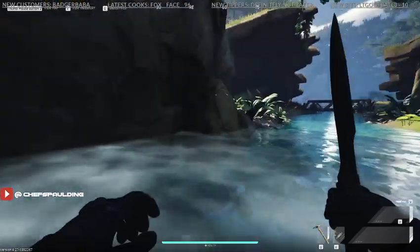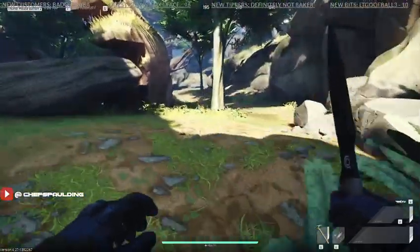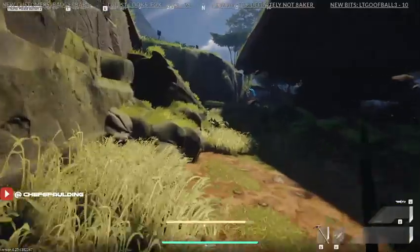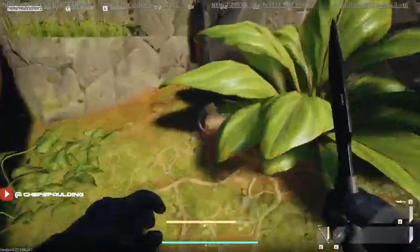Not that you really need to worry about it, but you'll notice there is veltacite down here. You will find nickel and a blue runner egg. The blue runner egg is typically right over here to your left, around this corner. It's not always here — but here it is right here.